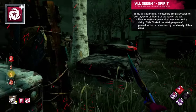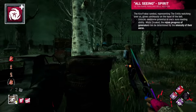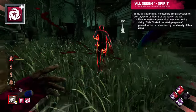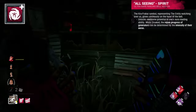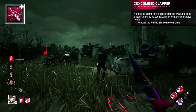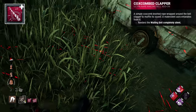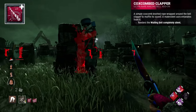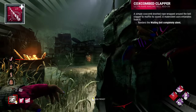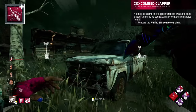All Seeing Spirit is described as the Kra-Frabai symbol, representing the Entity watching over us — it appears on the head of the bell. This is meant to represent the inescapable grasp of the Entity that the Wraith experienced first-hand, reminding him he too cannot escape its evil and is being watched, whilst also empowering him. The Coxcomb Clapper is a bell clapper with a knotted rope wrapped around it to muffle the sound. Potentially modified by Philip himself, possibly from his Nigerian roots — the power of the silent bell likely comes from his failure to ring it to warn his village before it was attacked.